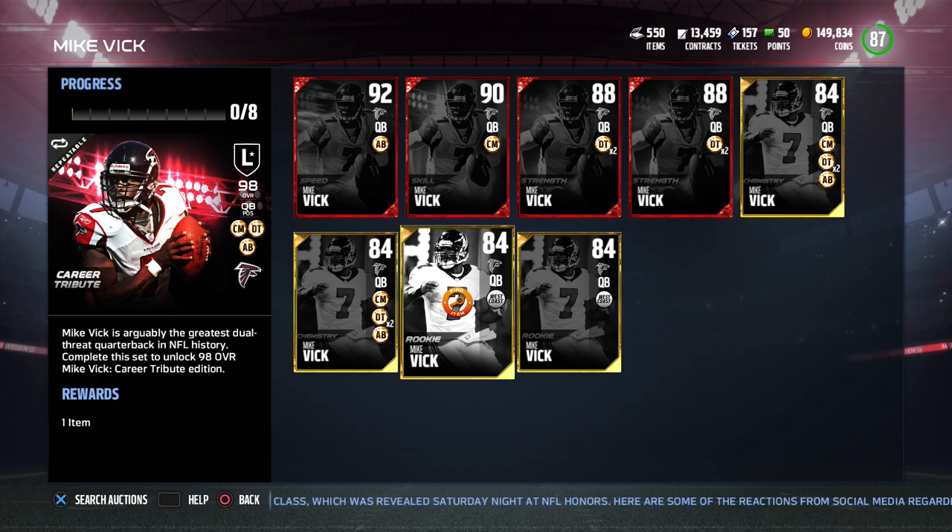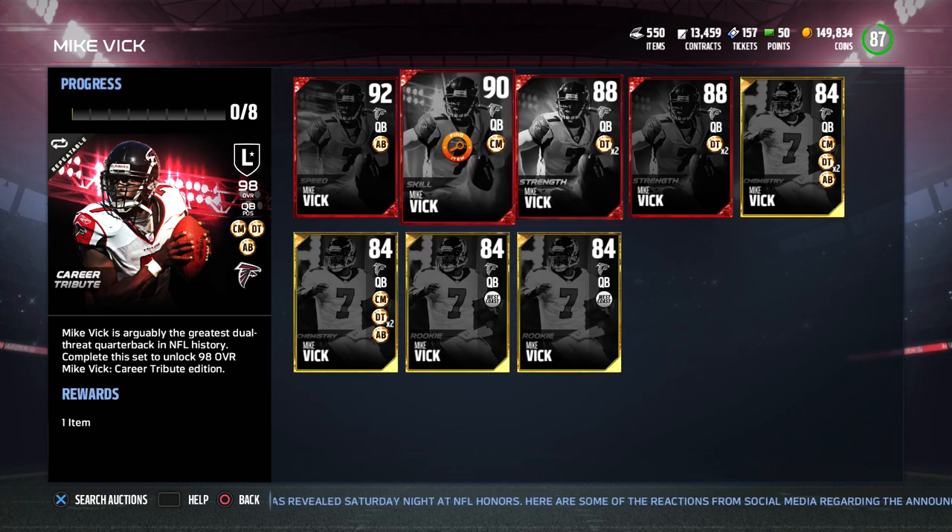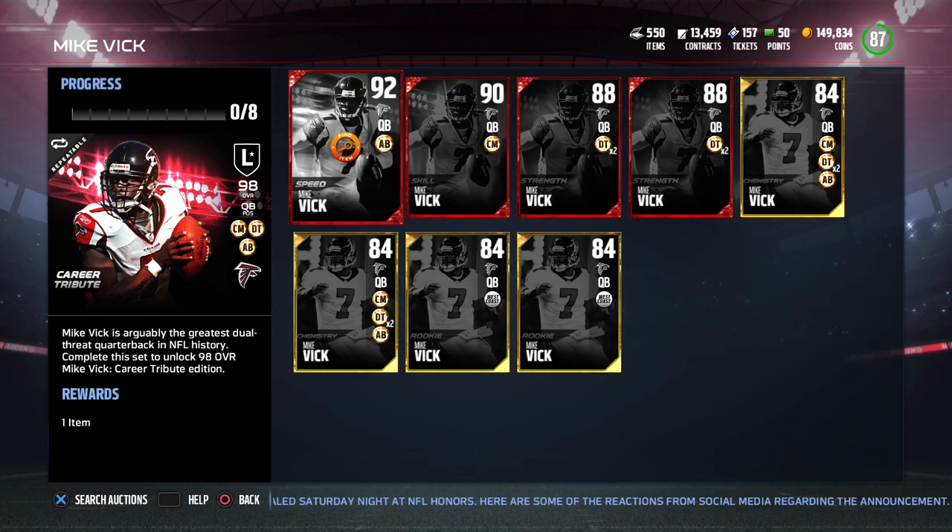So this is going to be an absurdly expensive set, as you might imagine, for a 98 overall quarterback with 96 speed. This is going to be a very expensive card to complete. But it's obviously cool — we know Mike Vick has been one of the best, if not the best, quarterback in Madden Ultimate Team for the entire time this game mode has existed. The 98 overall is the best card currently in the game without question.